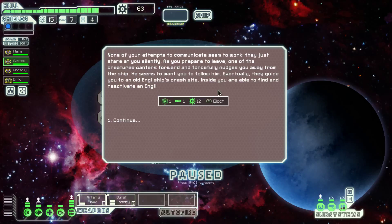Let's try to communicate. None of your attempts to communicate seem to work — they have stared at you silently. As you prepare to leave, one of the creatures canters forward and forcefully nudges you away from the ship. He seems to want you to follow him. Eventually they guide you to an old N-guy ship crash site. Inside, you are able to find and reactivate an NPC.